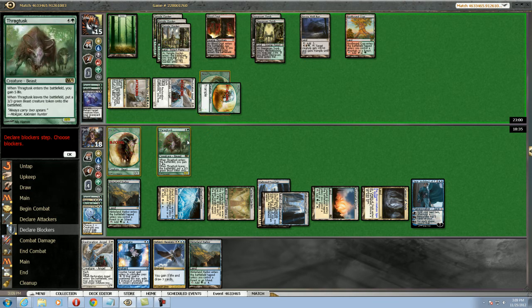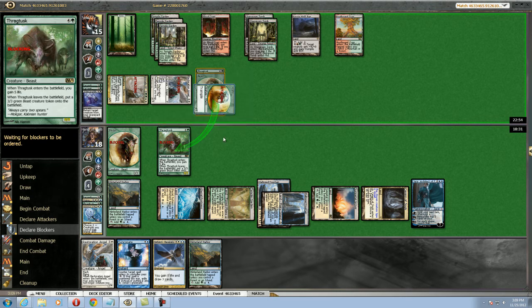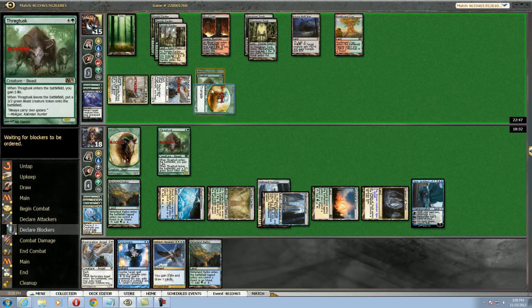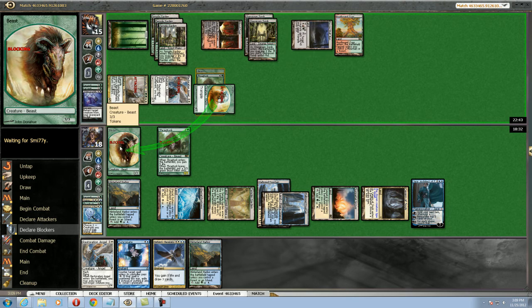Or we could just make the trade here — and I think we just make the trade. Blocking the other beast here is probably not right, so he can just pump with Wolfram and eat our beast tokens. That's probably wrong.